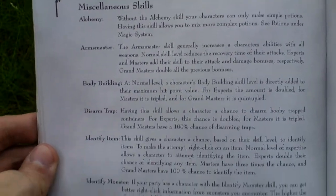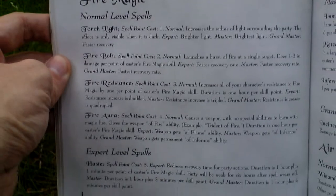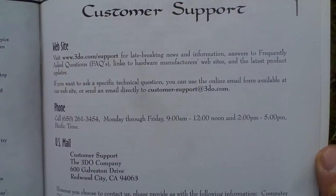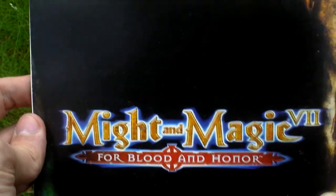The manual also covers controls and interaction, conversations, various skills you can use in the game, the magic system with the spell book and spells and their effects, various schools of spells, troubleshooting, customer support, and warranty. That's the back side of the manual. And that is all that was in the box — thank you very much for watching this video.